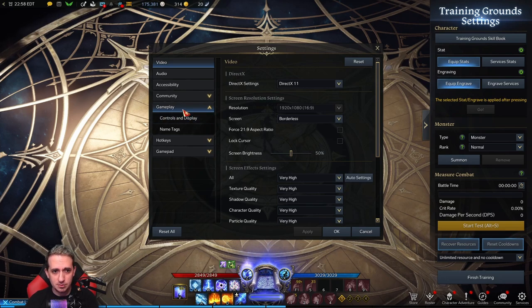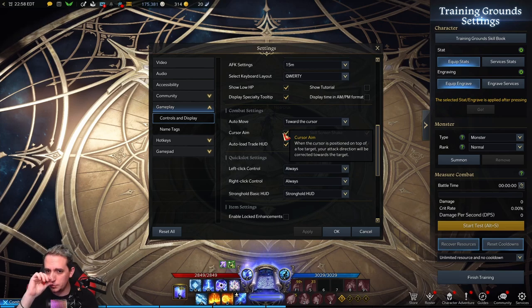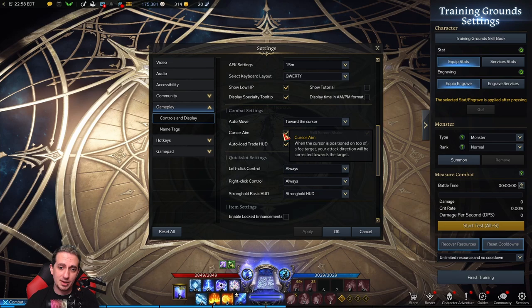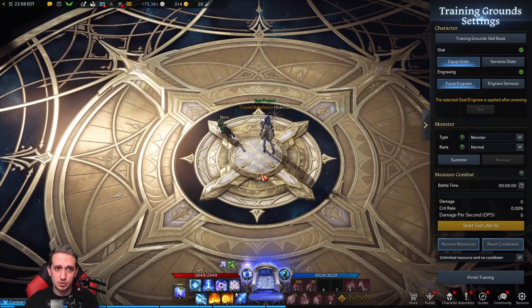So you hit escape, go down to the settings, then go to your gameplay and then controls and display. You want to go down to the combat settings section, now hover over cursor aim. When the cursor is positioned on top of a foe target, your attack direction will be corrected towards the target. This sounds pretty good, and in PvE it really doesn't make a difference about how this ability is going to auto aim for you. But in PvP it does make a huge difference, because most of the time you need to be leading your shots — not shooting where the enemy is, but shooting in their predicted path.